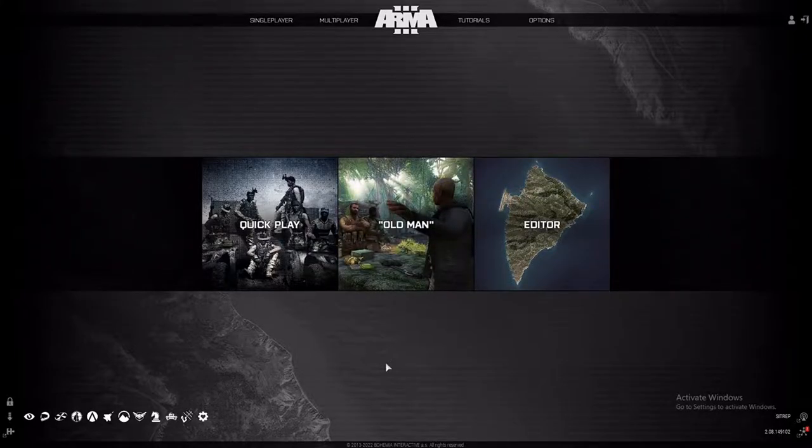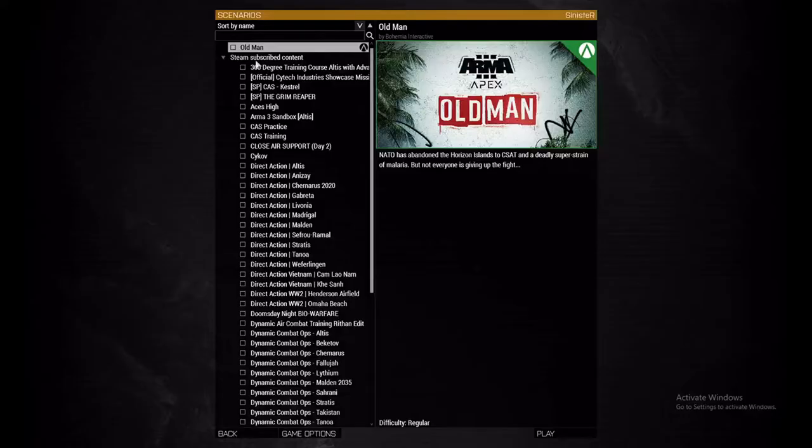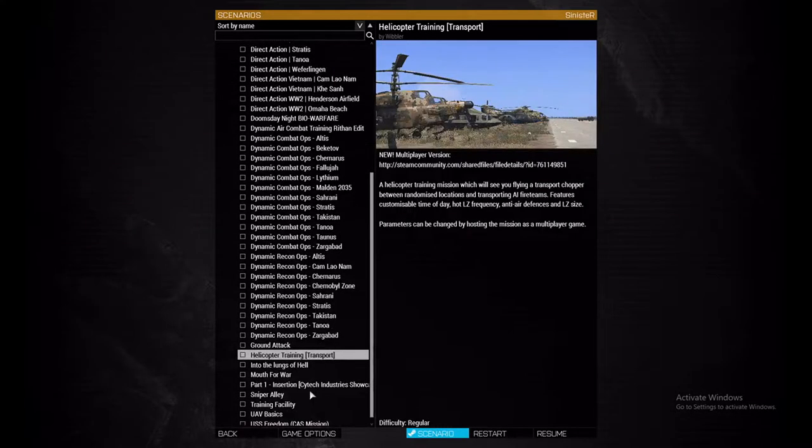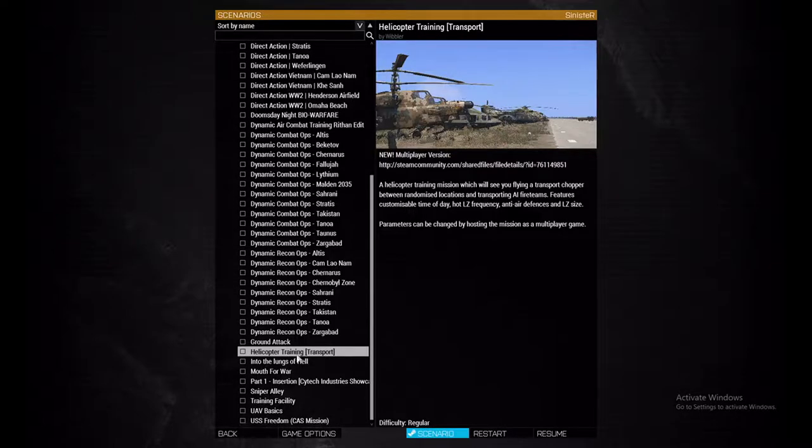Then we're going to open it up in multiplayer, which is the way it's expected to be played, and then we're going to go through what needs to be done. In order to open up the scenario, you're going to go to single player scenarios, and the one we are looking for is 'Helicopter Training Transport.' As you can see I've done this many times, so I'm just going to restart the scenario and go from there.